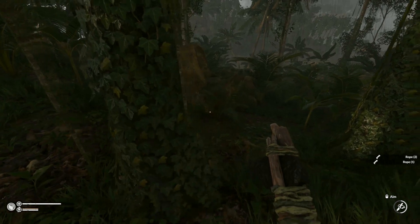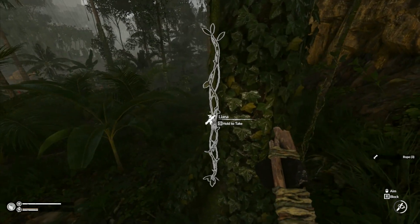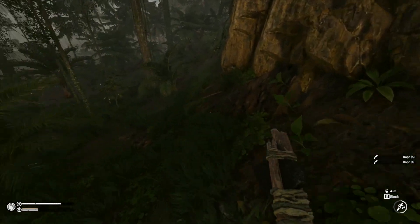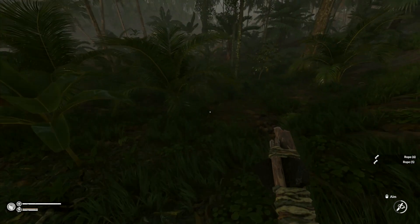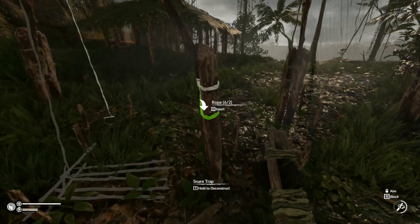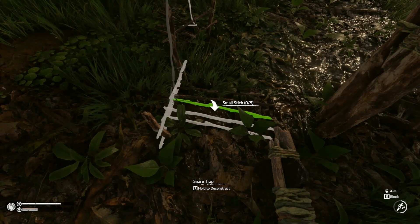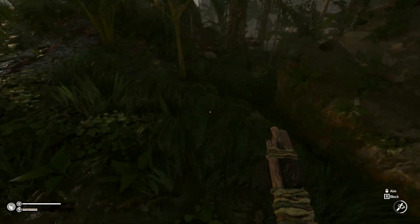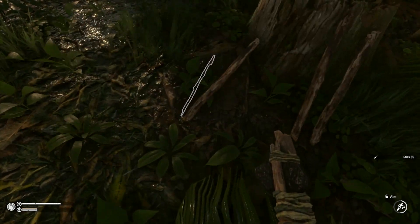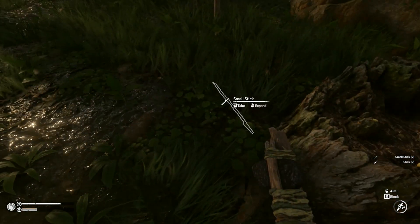We've got some ropes here and then on to the next tree there'll be a few more. That's only got three so far. We're going to be using an awful lot of ropes for this job — eight ropes for each trap. The big trees you just get the ropes off of them, no problem. We can start putting in — I need more small sticks. I've got more sticks up here — eight of them.